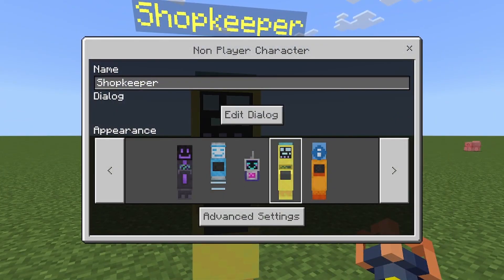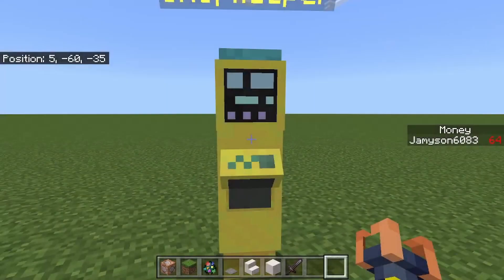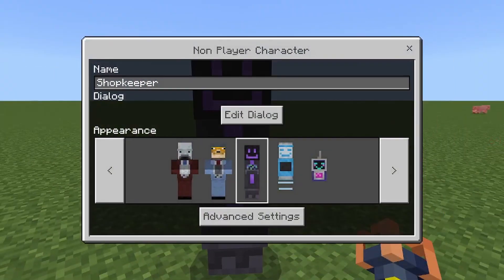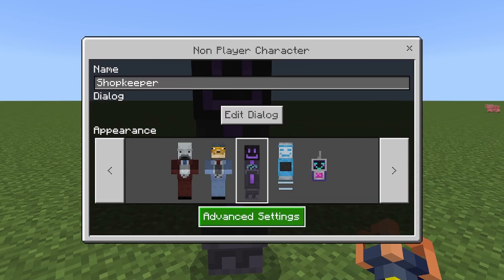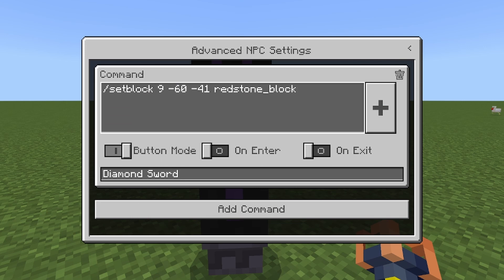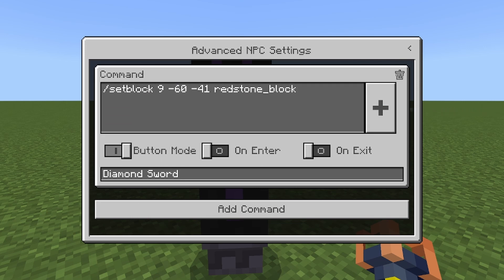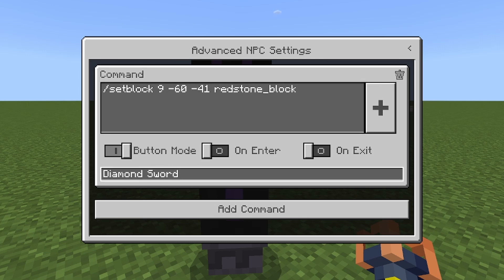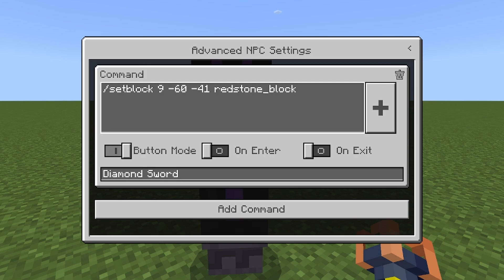You can name it anything you want — like, you can make it anything you want. You can name it anything; you don't even need to put dialogue. The first command is gonna be slash setblock — don't put the coordinates in yet — and then redstone underscore block, and name it whatever you wanna buy. Say, like, we're gonna use diamond sword for this instance.